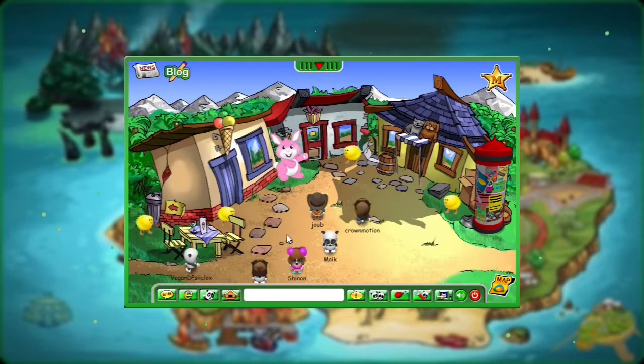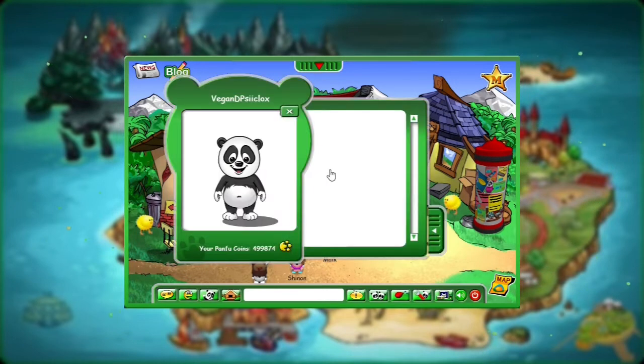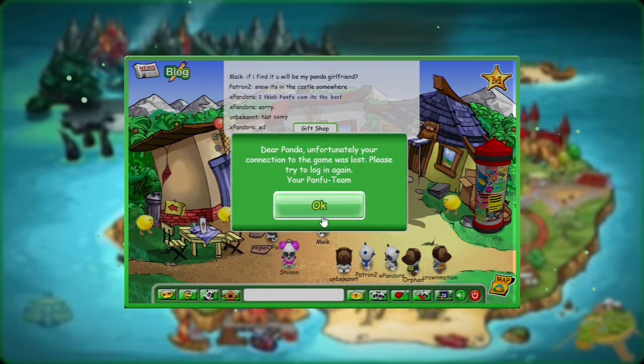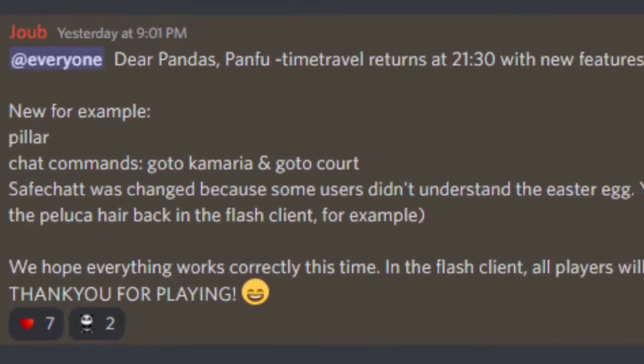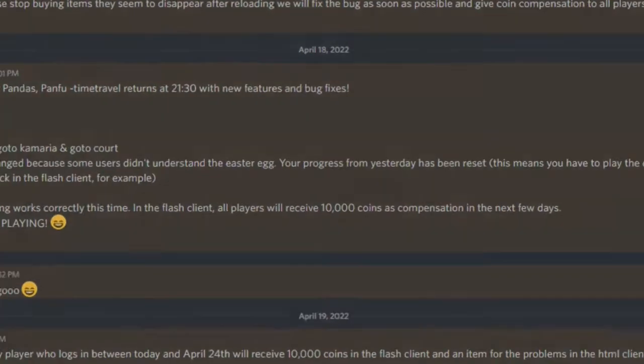Now there is nothing to do except to find the secret location and to buy clothes, but I guess that's it for today — especially since this happened. The Panfu HTML5 time travel client was unavailable for 22 hours, mainly to fix bugs. All pandas' game progress has been reset. Day 2.